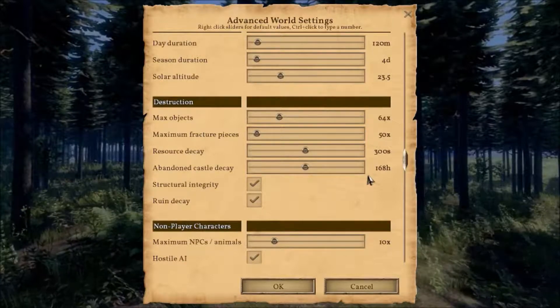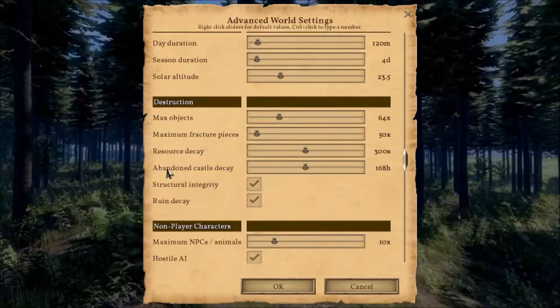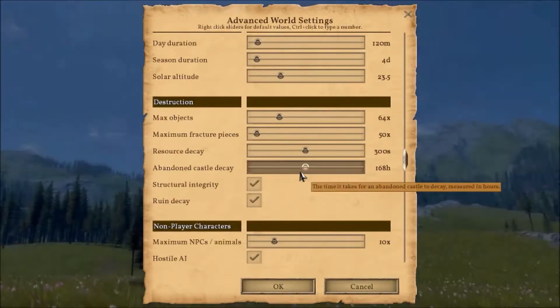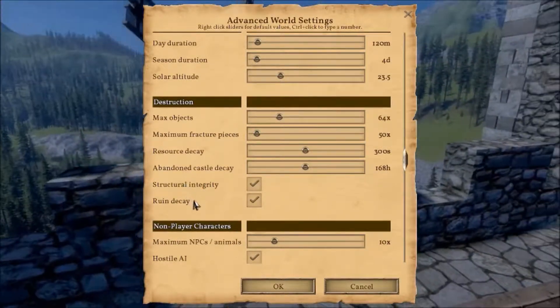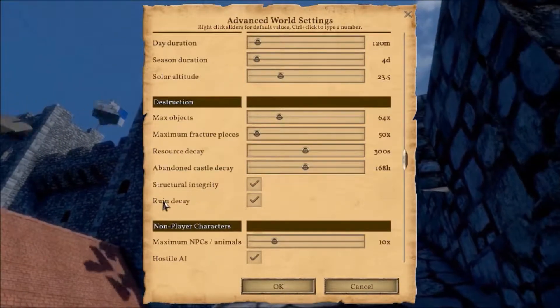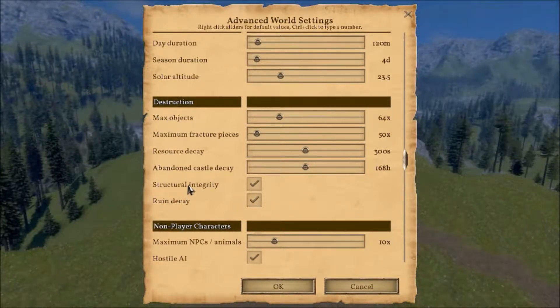Phantom Castle Decay — I presume if you build a castle or a house, this is how long it would take for it to disappear or despawn, which is a weird option. You can also turn on and off Rune Decay and Structural Integrity, which means stuff can break.